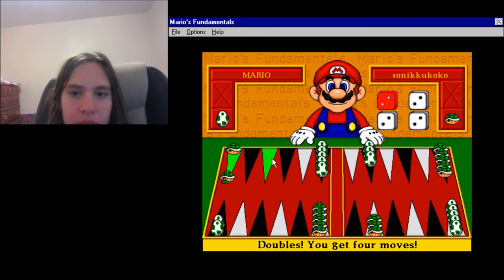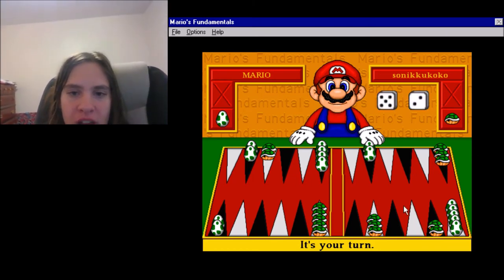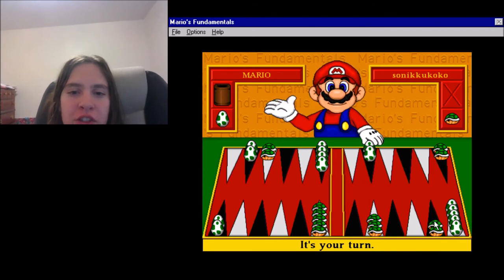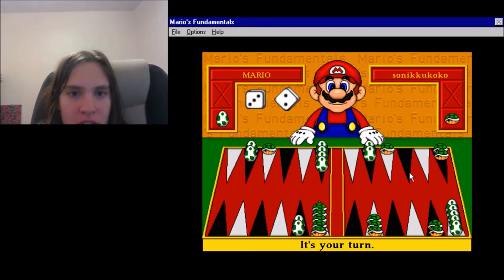If your opponent has any lone pieces, you can stomp on their lone piece to send them to the bar, and then they have to move from the bar before they can move any other pieces. This is a very long game — it takes about a half hour to complete one game in Mario's Fundamentals and Game Gallery. I'll just start by moving these pieces a little bit. I'm looking at some more here. Trying to put these pieces — five and a two. I don't want to move this one because then this won't be a lone piece. I'm going to move one of these pieces and protect it. Things are turning out well so far. Ones are going to be difficult because I'm pretty sure I'm going to have a lone piece no matter what.